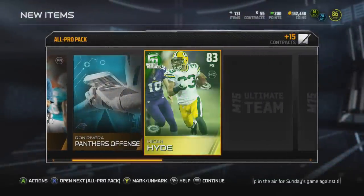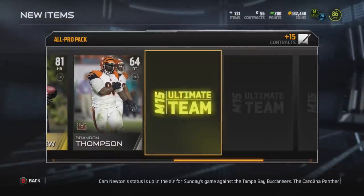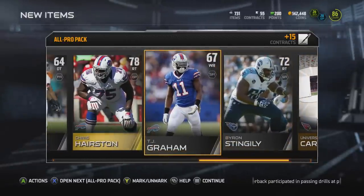Maybe the third pack will change our luck. We get our first Football Outsiders card of the year — that's Amika Hyde from the Packers. We get Maurice Jones Drew, but not much going on in this pack either. Hopefully our luck will change.